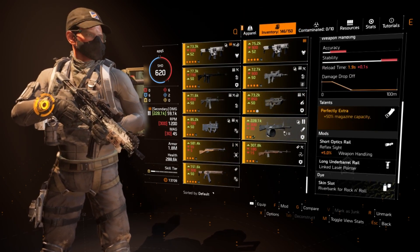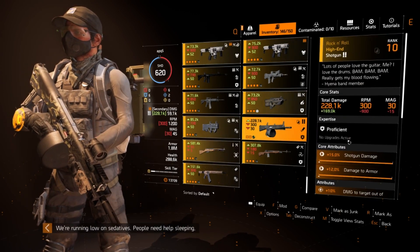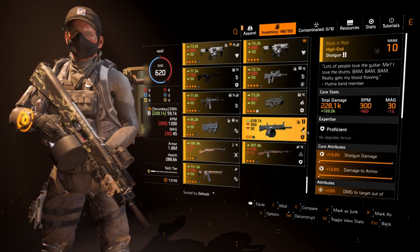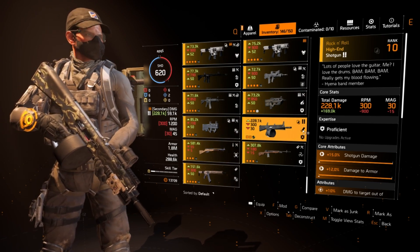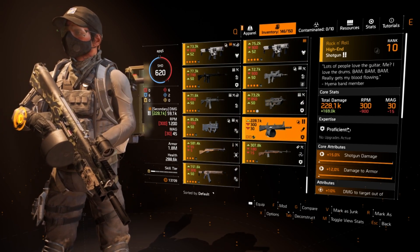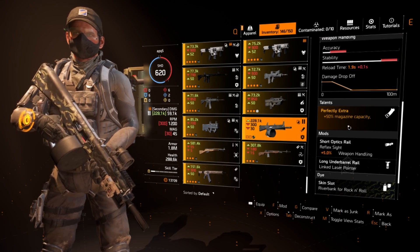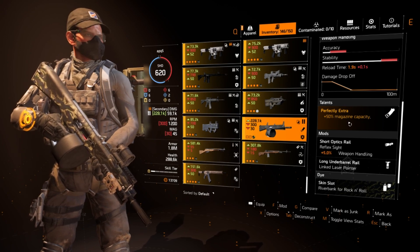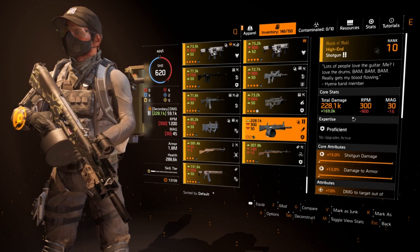Some people might be wondering why I'm not running the ACS-12 or the Rock and Roll — the named PvP exclusive shotgun. I'd recommend the Rock and Roll if you're playing PvE, but in PvP shotguns aren't really that strong. The double-barrel-style shotgun doesn't deal a lot of damage, and if I'm using it to proc stacks there are better options like the vector for close range.